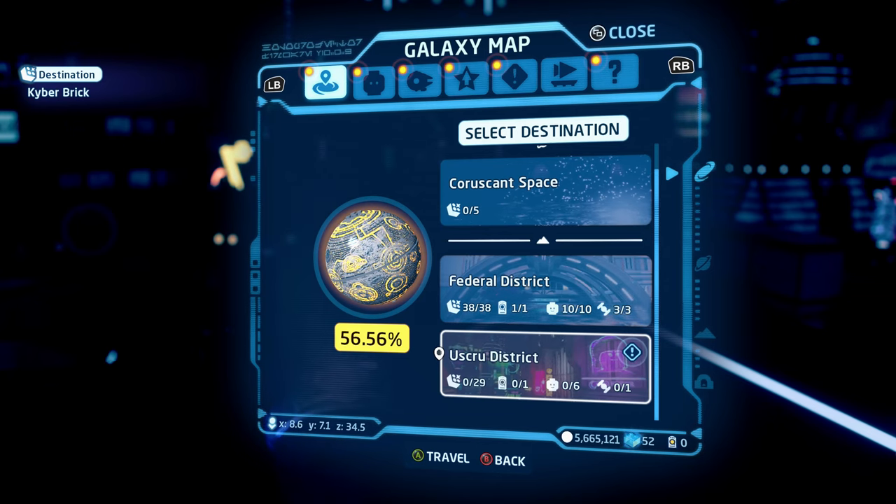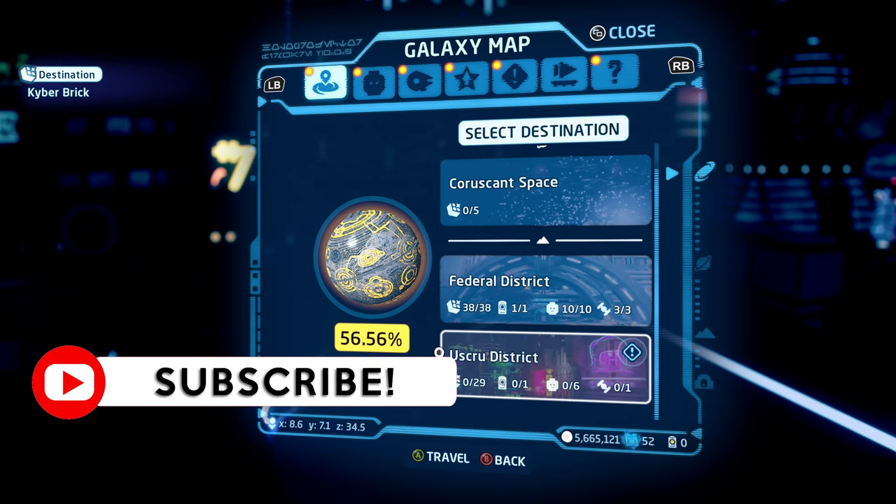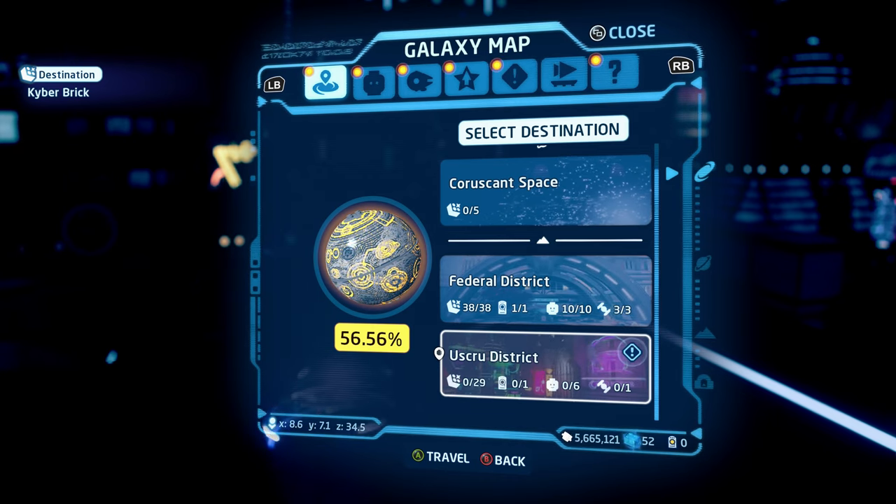I'm going to be showing you how to do all the puzzles and trials as well as the location of the data card within Coruscant's U-Screw District within LEGO Star Wars The Skywalker Saga's Galaxy Freeplay. So let's go ahead and get started.